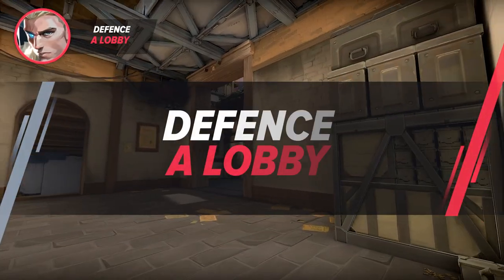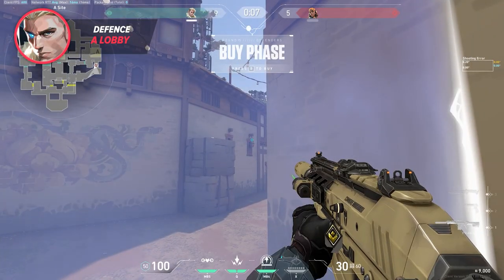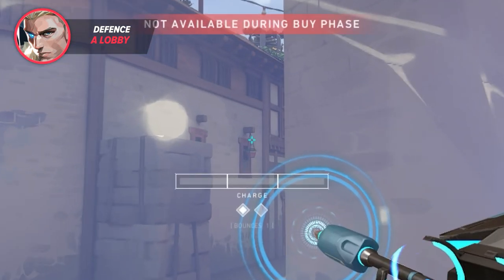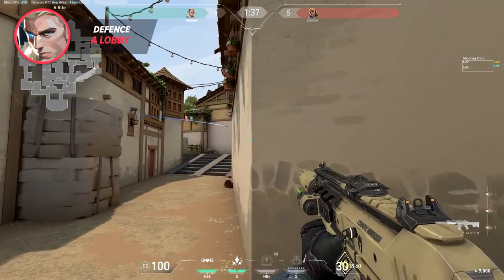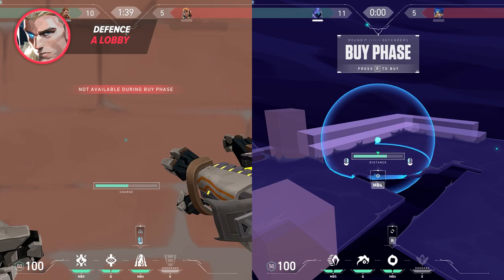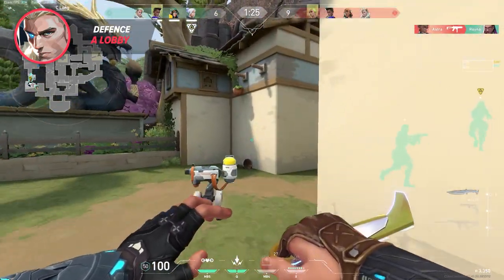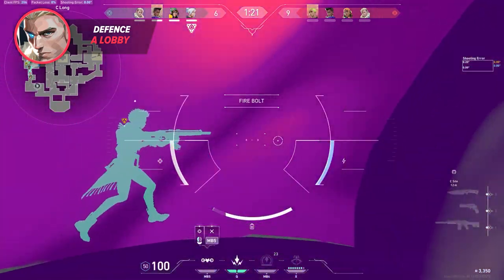Taking early information and establishing control early in the round can be a very important asset to your team. For a good arrow to catch attackers off guard, push yourself into the center of this brick floor as shown, direct your gaze over to this window, aim at the top right of the window, and do a full charge one-bounce shot. It covers all of A lobby and even a little bit outside of A main. If you combine this with a breach stun and omen smoke to cover the entrance, it will allow you to walk up and control the whole space. You can then leave one player posted in main to listen for information while you focus on stacking other parts of the map.